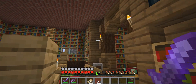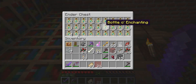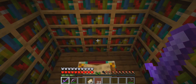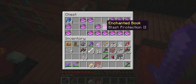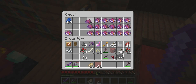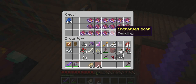Here's our library once again — lots of bookshelves, chests, we got bottles of enchanting. This is our enchanting table. And over here, a lot of different enchantments that I got from trading with villagers. This is basically our entire collection — lots of unbreaking, power one, knockback one, mending.